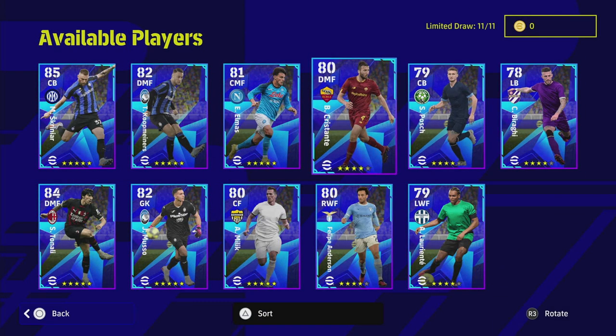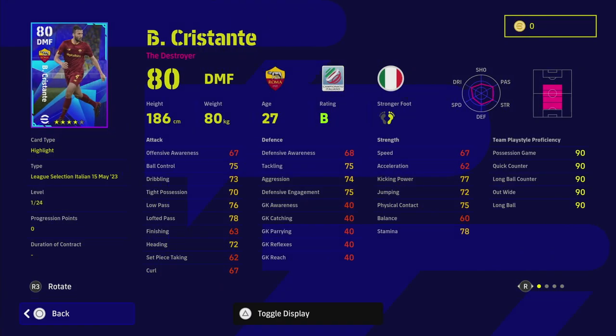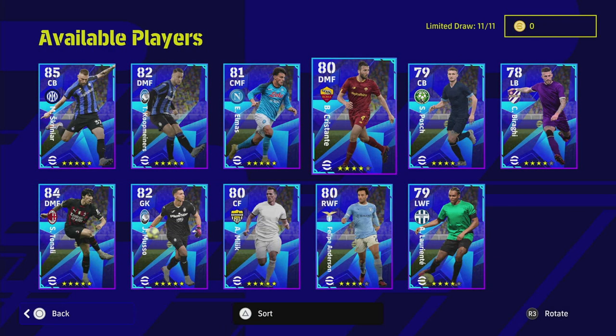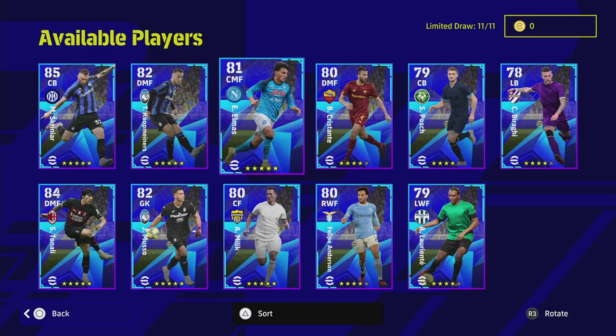There are a lot of average players and cards in here. We have Cristante as well — he's got interception and double touch but no one touch pass. A lot of these cards being thrown at us now are not going to set the world on fire. There are some future players they'll release — end-of-season packs and that — which will be good, but a lot of these cards are just fodder really if you do spin them.